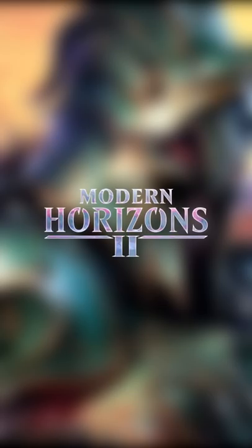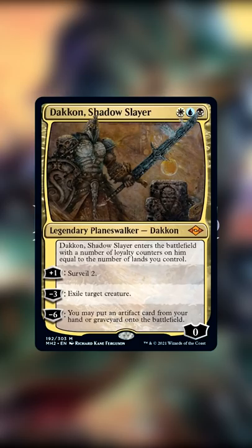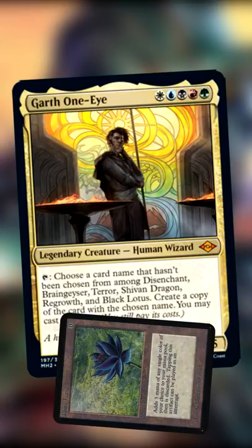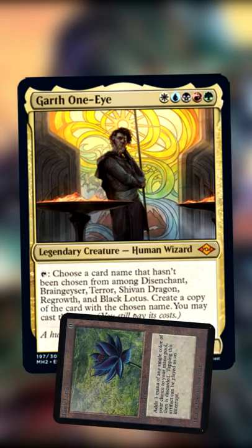Modern Horizons is full of references to old obscure parts of MTG canon, lore, sets and mechanics — but no one was expecting the protagonist of the novel Arena to rock up and start dropping copies of Black Lotus. And we aren't talking about shitty copies of Black Lotus; this isn't Commander players, having never played with a Black Lotus in their lives, getting excited over Jeweled Lotus, nor is this a Lotus Bloom.